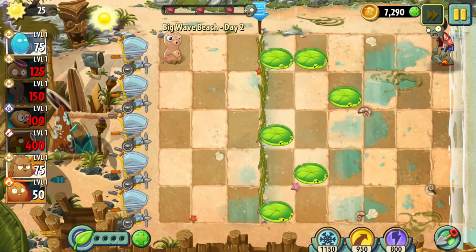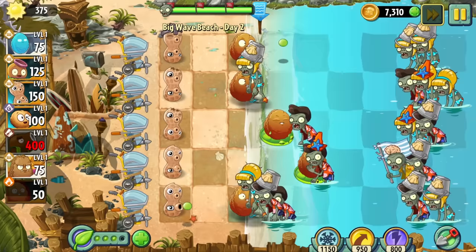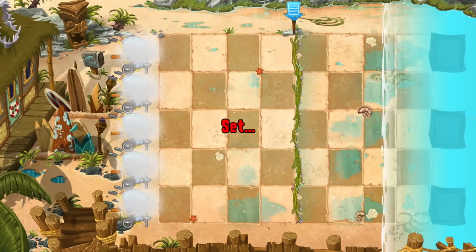Day 2 shows off how artificial the difficulty in the later worlds is. Even beyond the irritating unique zombies and the ball-busting world gimmicks, these later levels just shit out more and tougher zombies. Can you imagine back when you could unlock worlds in any order, picking Big Wave Beach after Egypt, and bringing your bloomerang into Day 2 of this world? Day 3's a tutorial for the last plant in the entire game that needs a tutorial, the chomper.